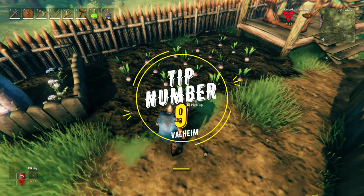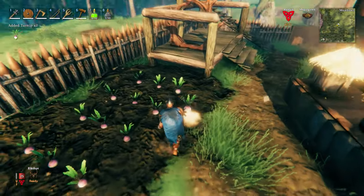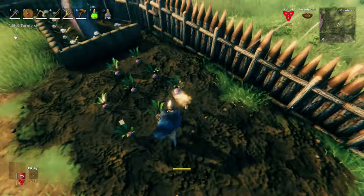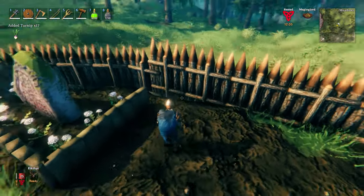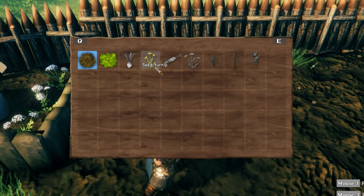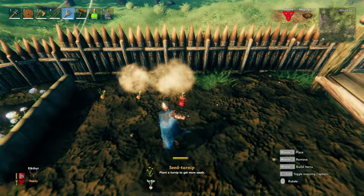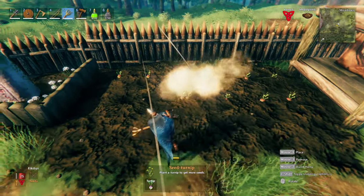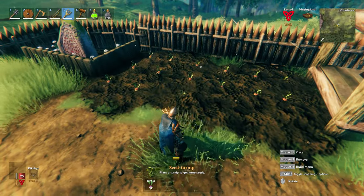Tip number 9: while scouring around biomes for resources, you will also tumble upon plants that say seeds of some type, such as carrot seeds or turnip seeds. With turnip seeds, for example, you can plant these seeds to harvest turnips at first. It is then recommended that instead of cooking these turnips, you first replant them into seed-giving turnip plants, which in turn will provide you with 3 turnip seeds each. This way, you will triple your amount of seeds for better food production in the future.